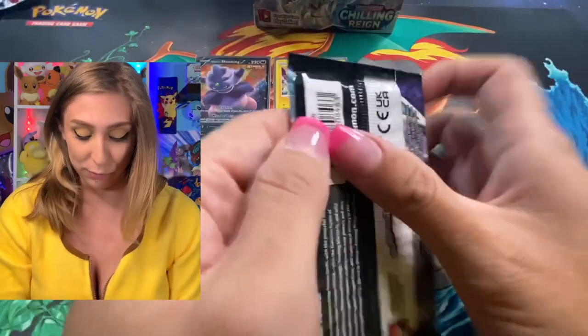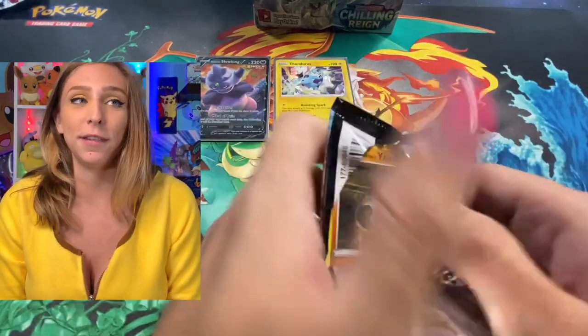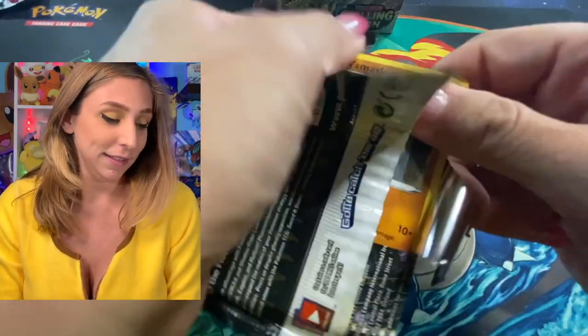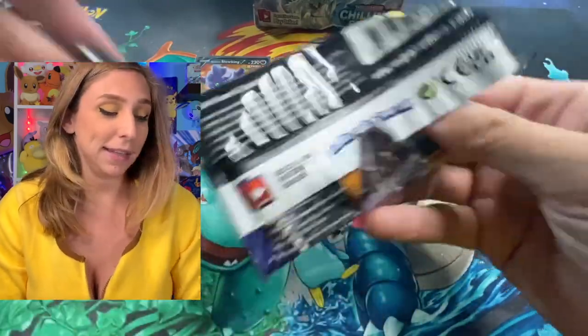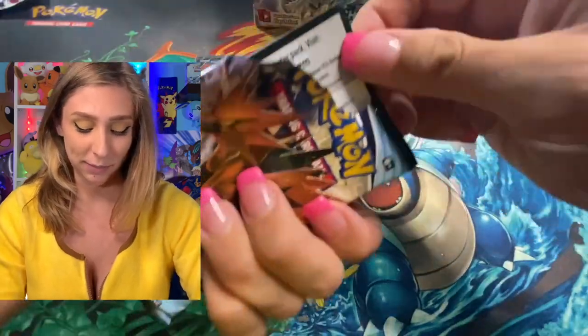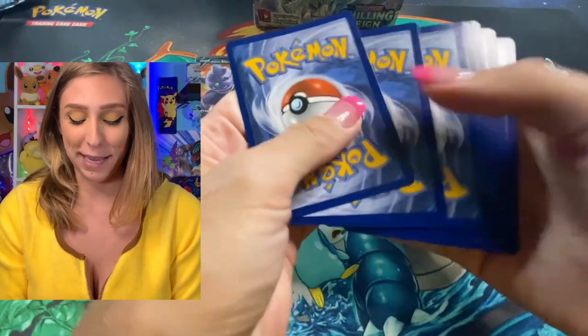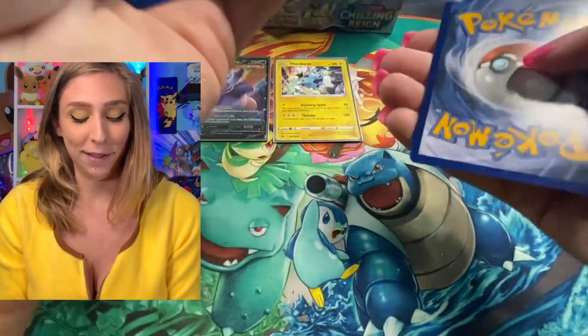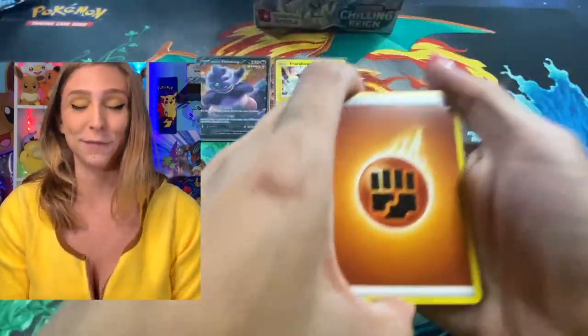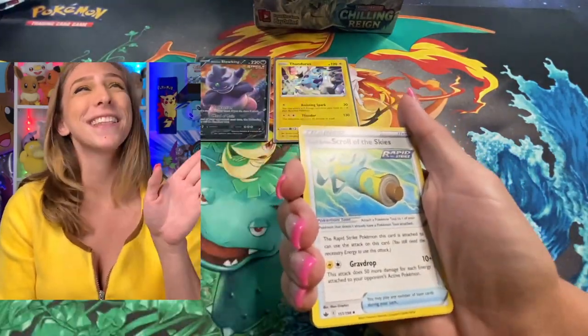Let's crack into Zapdos. I always had a soft spot for the legendary birds. Back in the day when I'd play Pokémon Stadium, I loved them. I would always do a free battle and verse with Zapdos, Articuno, and Moltres, and I'd always face Weedle and Kakuna — the weakest Pokémon I could find. Hilarious.